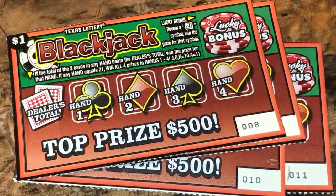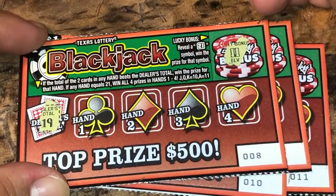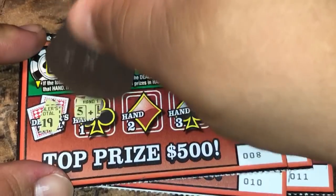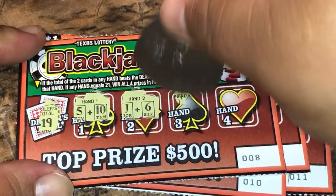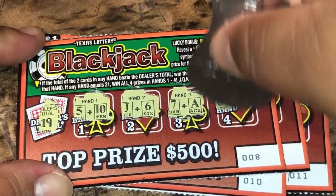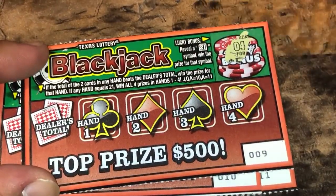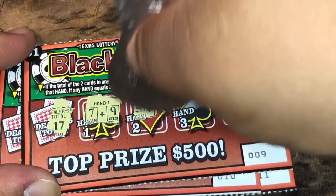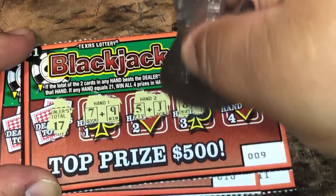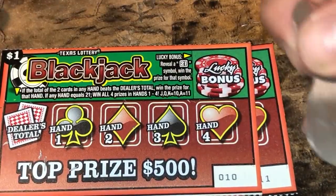Ticket number eight — got an 11, 19, 15, 16, 18, and nothing. All right, ticket number nine — got a four, 17, 15, and nothing there.